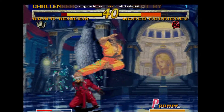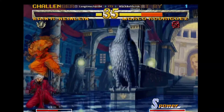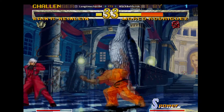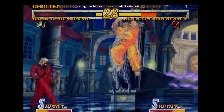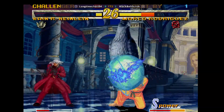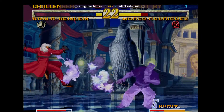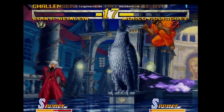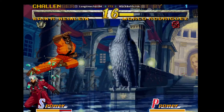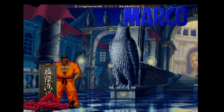Black Belt is in top. The DP super does massive damage with Charlie stuck in the corner — one more hit could do it. Black Belt keeps Charlie out with fireballs. The final jump-ins connect and Black Belt wins 2-0, moving forward in the bracket.